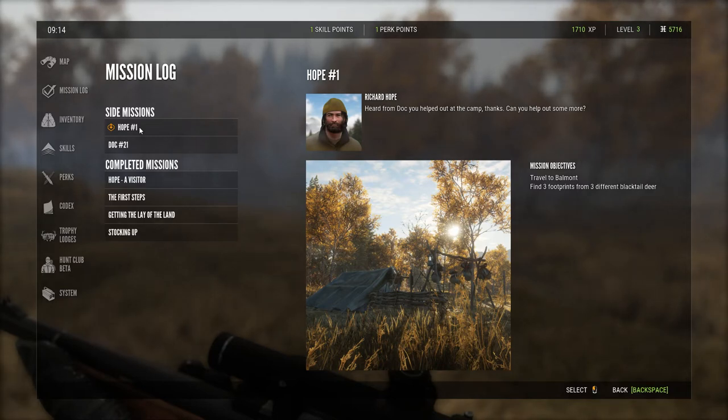Okay guys, Texan Hunter here, and today we're going to be doing the fifth mission of the game, or Hope No. 1, and this is basically travel to Balmont and find three footprints from three different black-tailed deer.